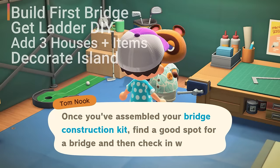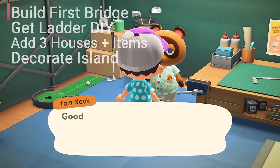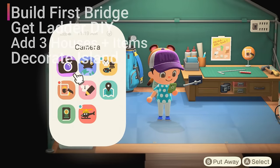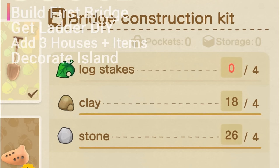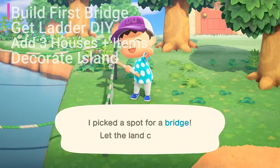Around the same time that you're working on the Nook's Cranny build, you should be able to speak to Tom Nook about building the island's first bridge. You'll need some resources in order to build the construction kit — you'll need four log stakes, four clay, and four stone to complete the kit. Once you have the bridge construction kit in hand, you'll find a spot on the river somewhere to place it.